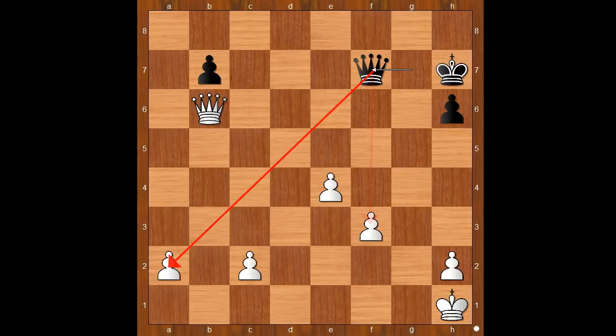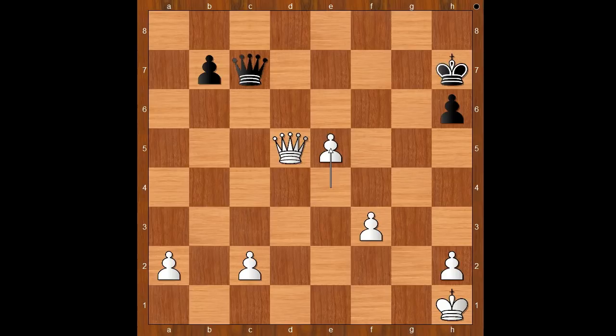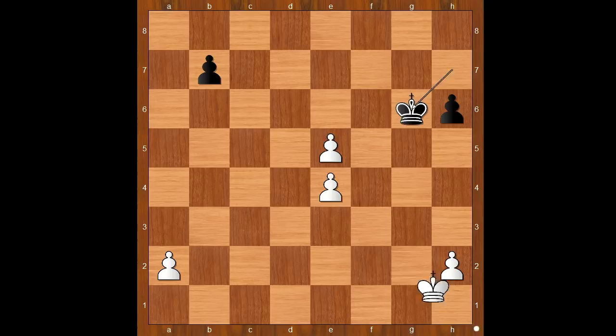Queen to f7, forking two pawns. Queen to b3 — black doesn't want to exchange queens. Queen to d7, threatening queen to d1 check. Queen to d5, queen to c7, e5 — black is losing in all variations. We may as well try this one: queen takes on c2, then queen to e4 check, queen takes on e4, f takes on e4, and now king to g6, king to g2, king to g5.